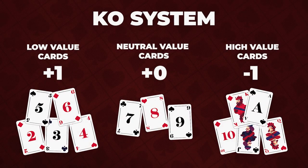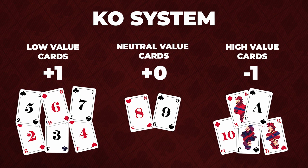The knockout system or KO system pretty much works the same way, but opts to lump seven in with the low value cards that net plus one.